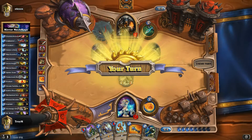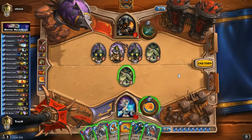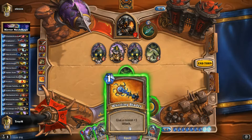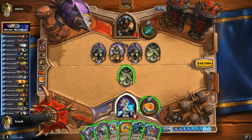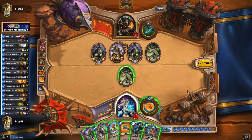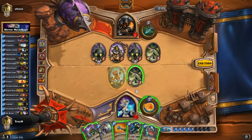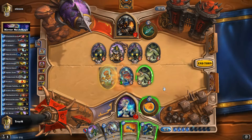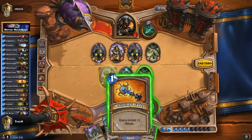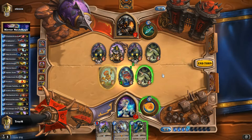He's got a Dr. Boom of his own — it's a little problematic for us. But the good news is I have a couple of things I can do. I don't want to play Antonidas and then give it one attack just to get one fireball, because he's just going to kill it outright and trade efficiently. So I think I'm gonna have to play Annoyatron and then Cogmaster, and then Whirling Blades to get the kill.